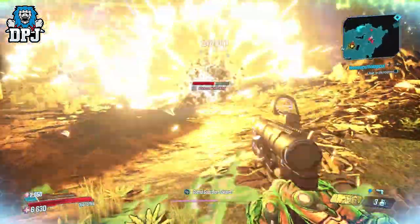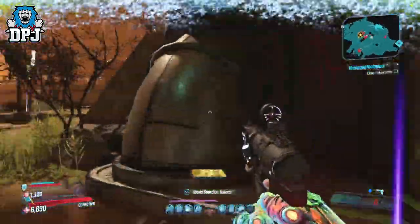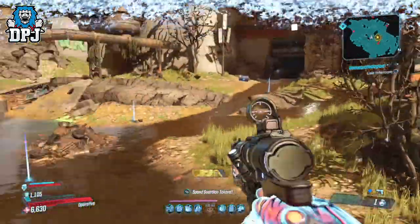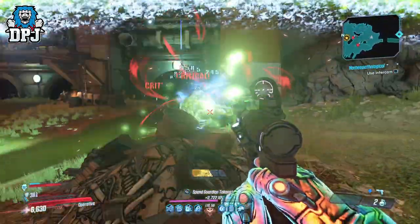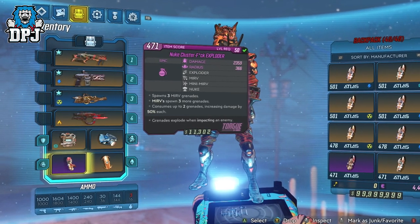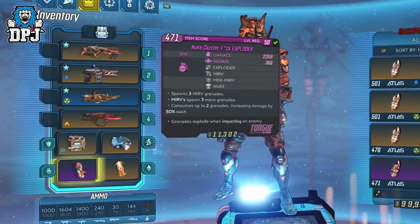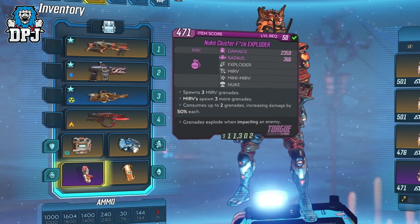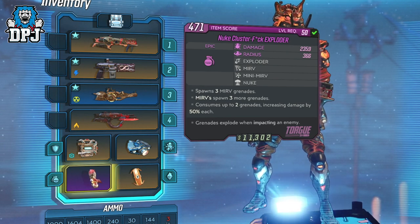And while this one would have easily made that list, this epic is called the Nuke Cluster F Exploder. Although it doesn't have any elemental effects, it still stands way above most grenades in this game. Looking at these stats, you can see it consumes up to 2 grenades which increases damage per grenade by 50%, and when you understand how many grenades this thing spawns, each grenade getting 50% additional damage just at the extra cost of 1 grenade — I mean, it's wow.